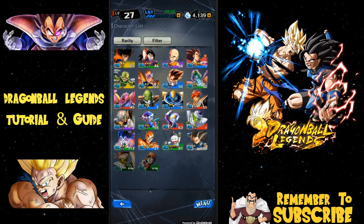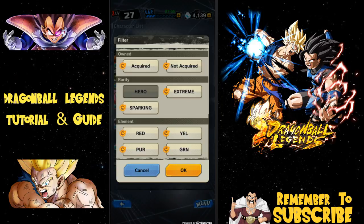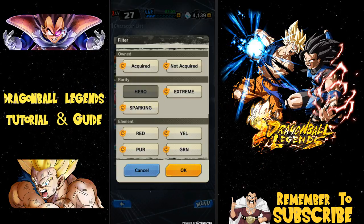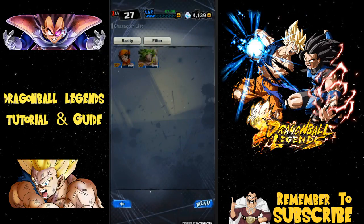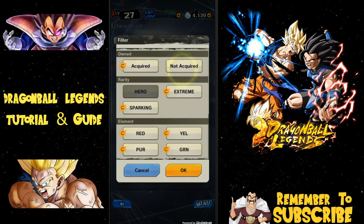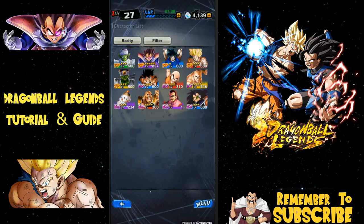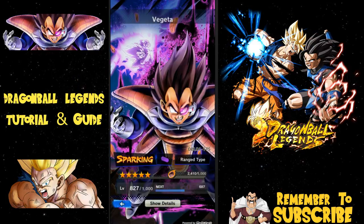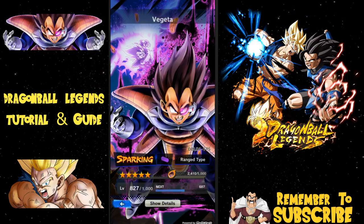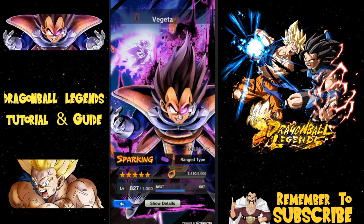You can go over here in your character list and select the filter. I typically do Extreme and Sparking — I had Heroes on because I needed a Yamcha. Those two characters I don't have that are Extreme or higher, that's interesting. So I have my acquired ones. Each character has their own unique ability — you click on the character you like, show the details, and you see he's a Sparking character. Right in the middle is the element type — he's Intelligence type, and has a DBL identifier, DBL-0117S.